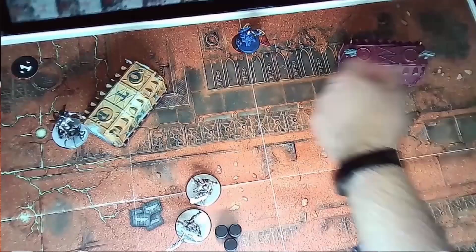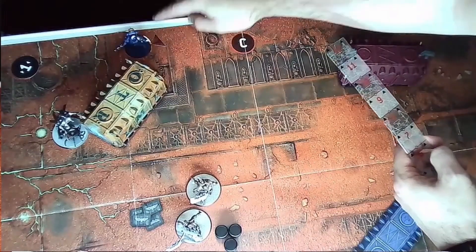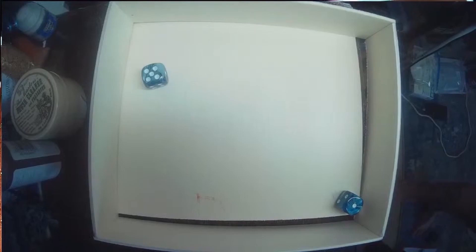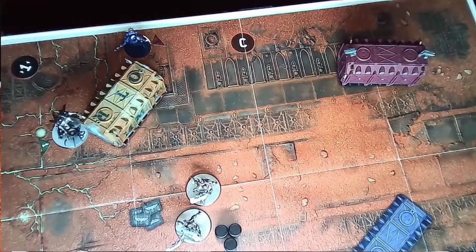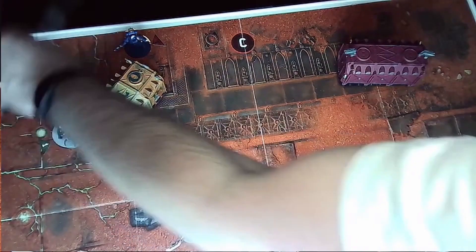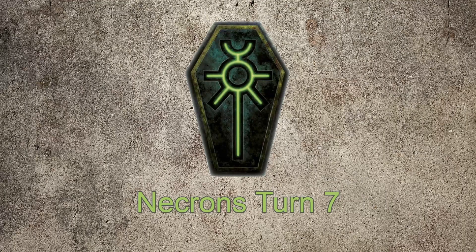Space Marines turn seven. Felicius moves six inches straight down to get line of sight on Tekmar and does some shooting with his Neo Volkite Pistol: two attacks, both hit on 2+, one wound on 3+ with no AP. Tekmar needs 4+ to save but fails, taking his first wound of the game — down to three remaining, though living metal will let him recover. Moving to the charge phase: Felicius needs to roll a four for the charge to succeed, but only gets a three. The charge fails, and that is the end of Space Marines turn seven.